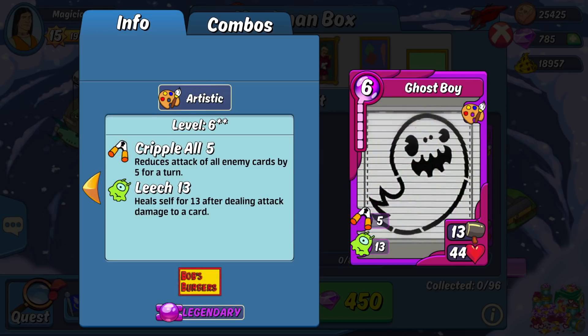Next up is the new Ghost Boy card. We covered this one in last week's film review video, but to recap: it's a fairly average card stat-wise, and I wouldn't recommend running it on defense normally as its 44 HP is on the lower end. Though with the added bodyguard buff from the art BGE you might be able to get away with it for now. It has some very useful skills with its 5 cripple all and 13 leech to help keep itself up.